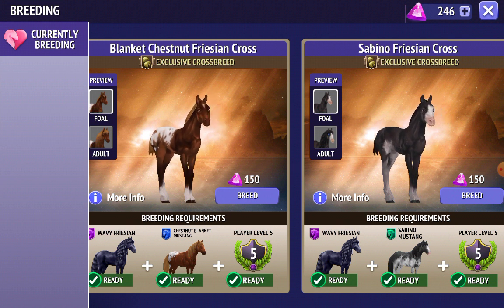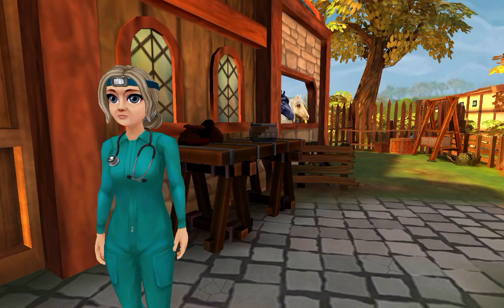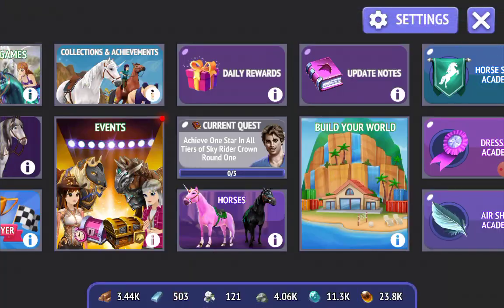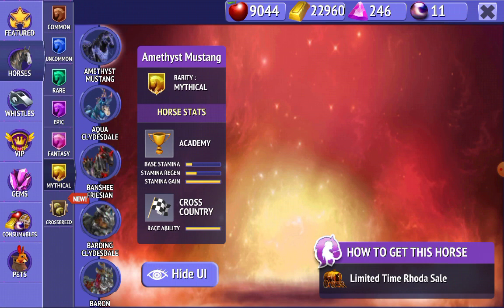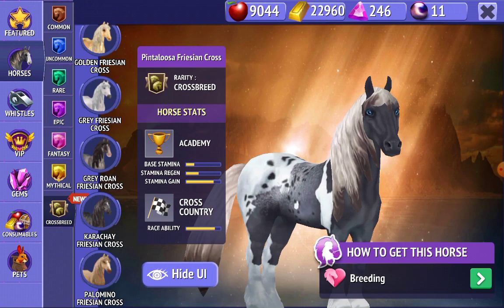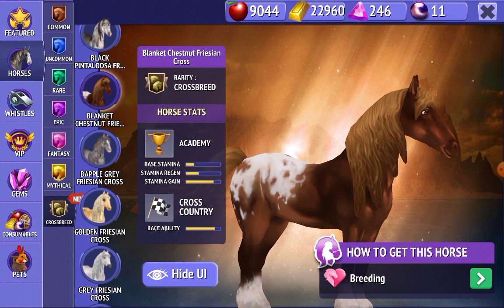I'm going to go on horses. I really like the Blanket Chestnut Frisian Cross, so I'm going to go and look at that. Oh wait, they even added it here — that's cute. I've already forgotten what it was. This one — I love this one.